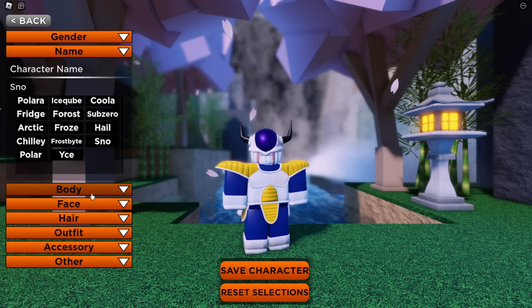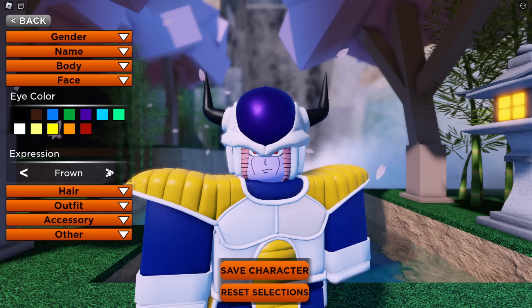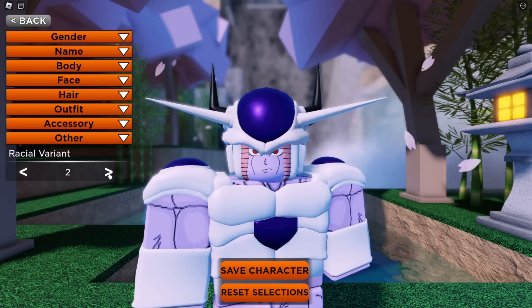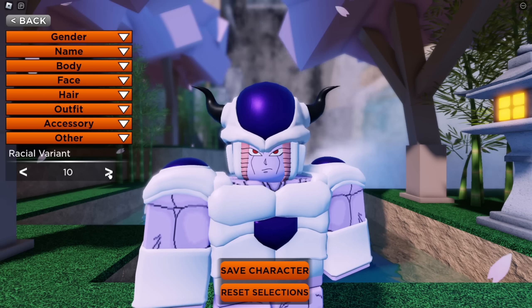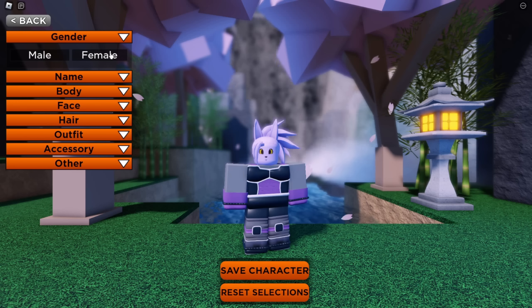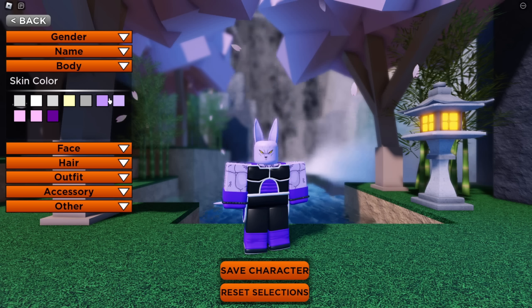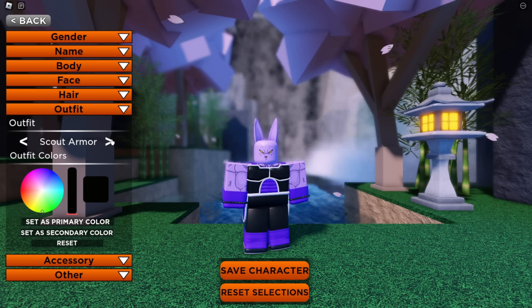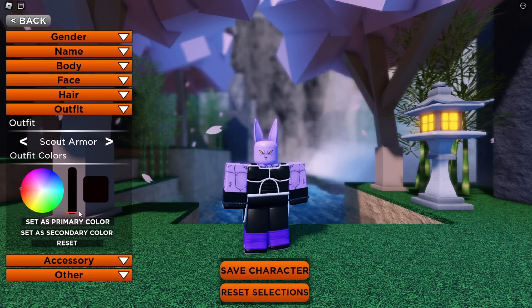Having freedom with your customization is a big win for this game. It not only makes you more attached to your character but also adds originality so that almost everyone looks different, instead of how most Roblox games just randomly generate your avatar. I suggest always getting clothes and accessories with your character — even if you don't want to use them now — because if you change your mind later you'll have to buy them with Zenni instead of getting them for free at the start. That's something I didn't know going in, and this new approach gives you alternative uses to spend your Zenni on.